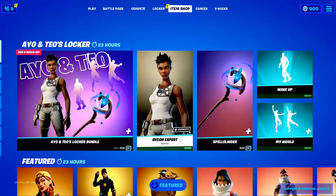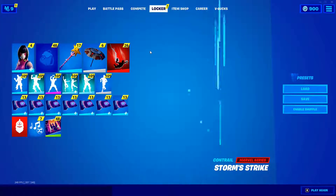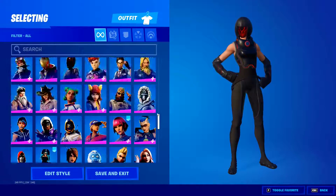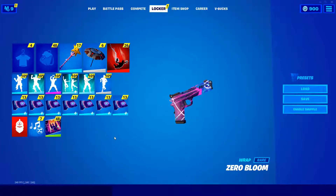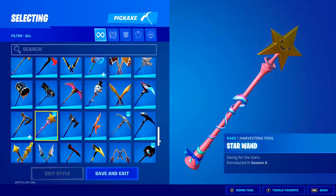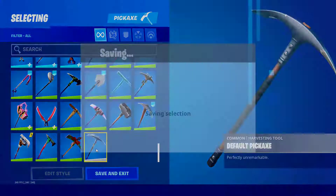What you guys want to do is come over to your locker. Make sure you have the default skin on - you guys have to have the default skin on for this to work, because then it will know it's like a fresh account. That's how you do it.